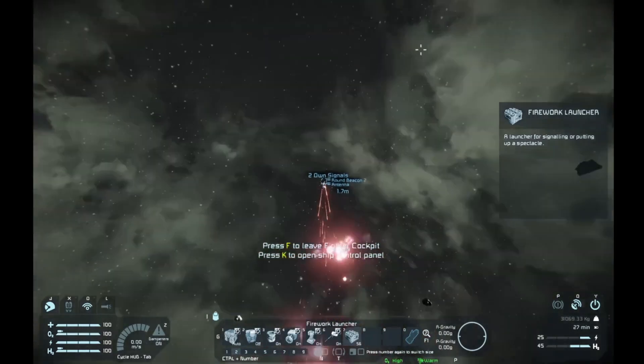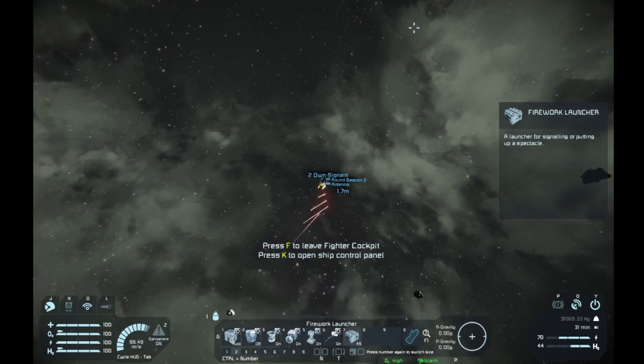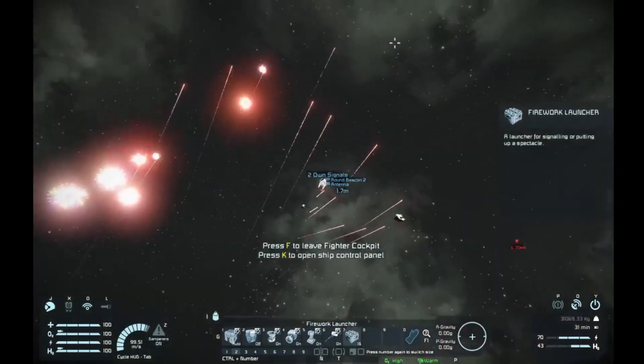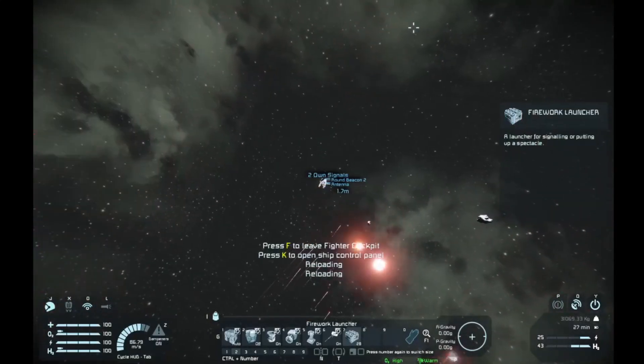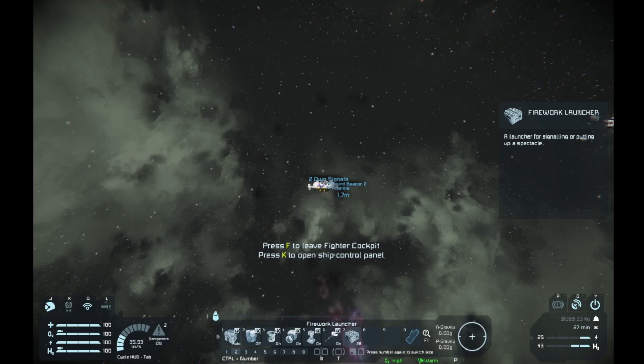So now you have a flare launcher. Let's get some speed going — pull back as far as we can — and now it looks like you're chucking flares from your aircraft as you're flying through. You can use this with just about any kind of weapon system.